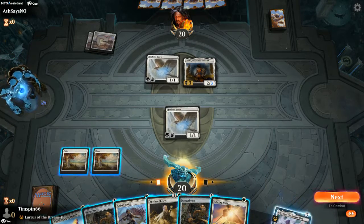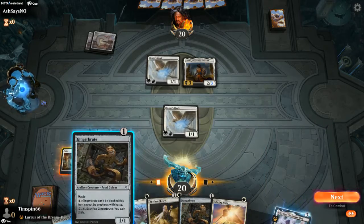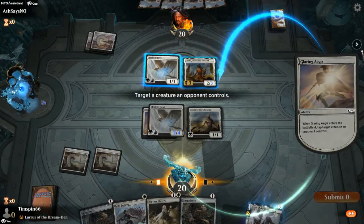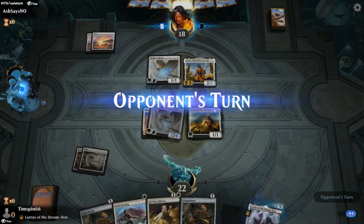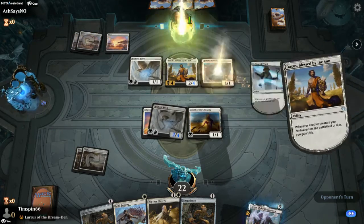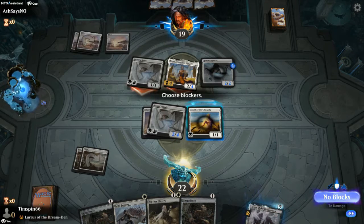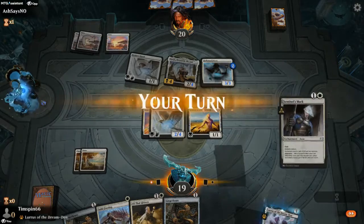We put the mana on and come right in. We're putting Al Said on the board, Glaring Aegis on the Hawk, and attacking. We get to tap one of their creatures. Right now the Healer's Hawk has no protection — this is going to be a race. The opponent is putting +1/+1 counters on themselves rather than other creatures, which is good news. No blocks.